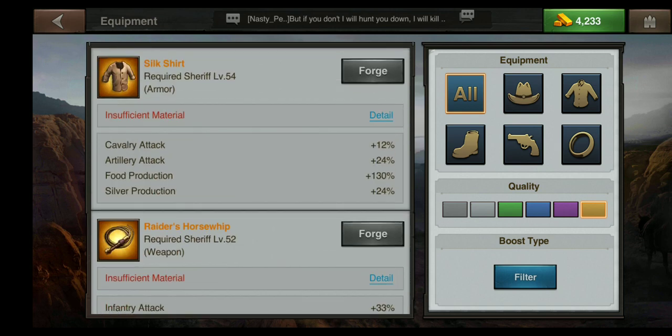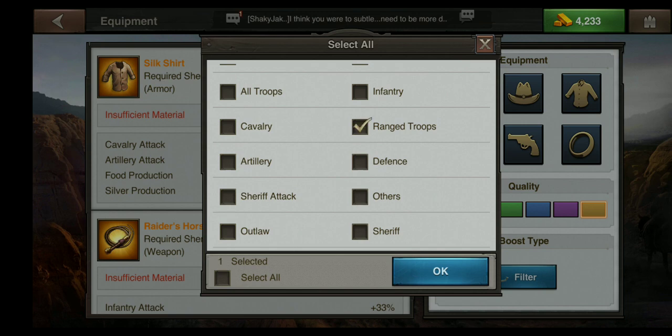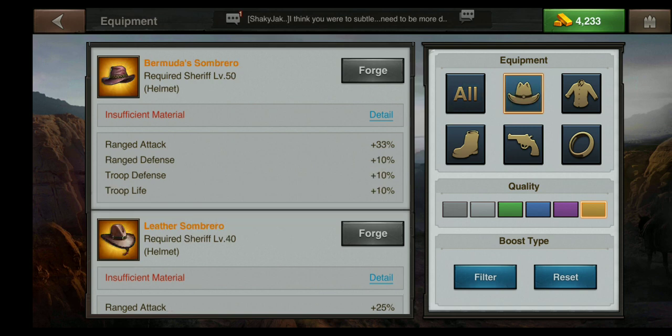What I will do here is use my filter and select ranged troops from the list and click OK. I will go to my hats and look at the different boosts available for each one.